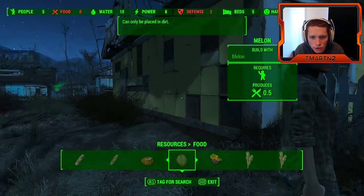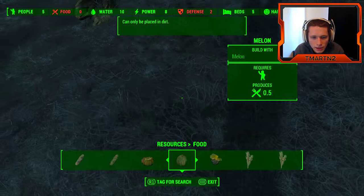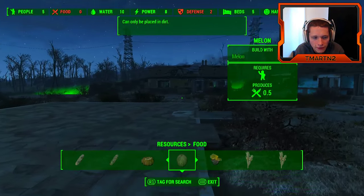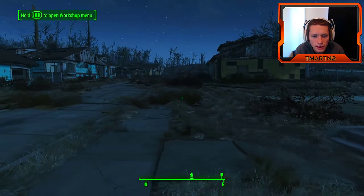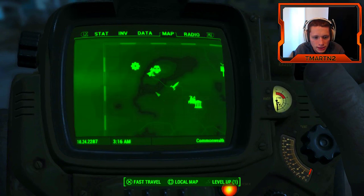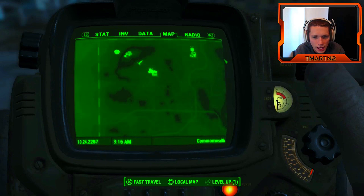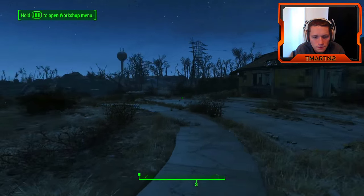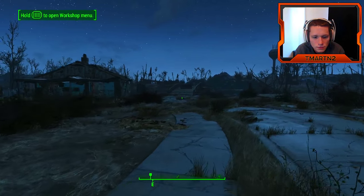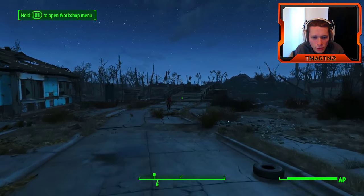Alright, we need to go to our next objective. Talk to the settlers at Tin Pines Bluff — we can go do that. There's our pup. Let's go, dude.